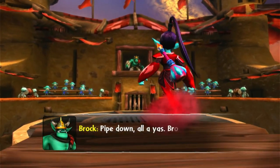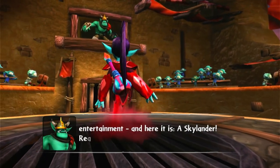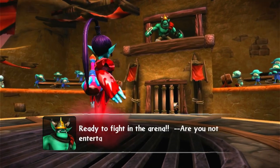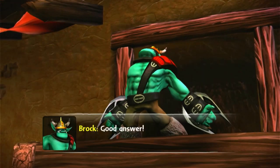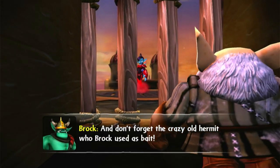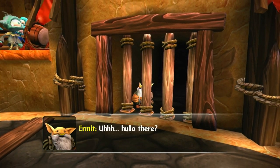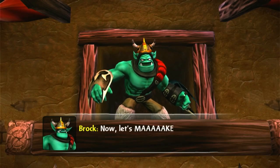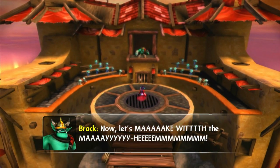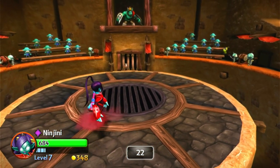Brock promised the entertainment, and here it is — the Skylander, ready to fight in the arena. Are you not entertained? Good answer! And don't forget the crazy old hermit who Brock used as bait. Oh wow, this is pretty awesome.